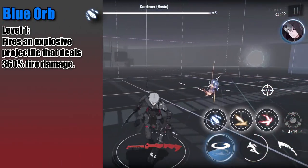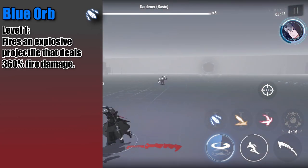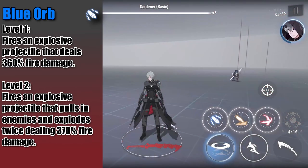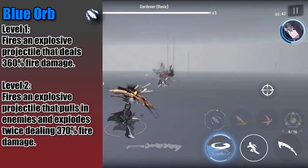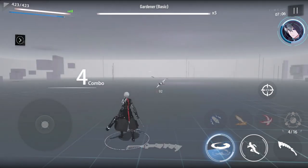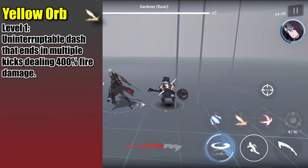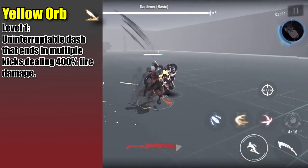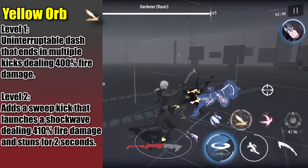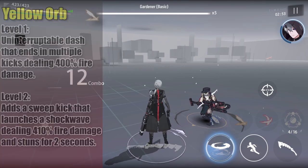His blue orb is his ranged ability. At level 1, Roland quickly fires his gun, shooting an explosive projectile dealing fire damage — note that this has unlimited range and will hit as long as there's a locked target. At level 2, he fires a second AoE round that pulls in enemies. It's not really used due to low damage, but you can use level 2 to help group enemies. His yellow orb is his gap-closing ability. Level 1 is an uninterruptible dash ending in multiple kicks dealing fire damage, and this is also his swap-in attack. Level 2 adds a sweep kick and a brief stun dealing fire damage. It's decent for single target and both levels are worth using.